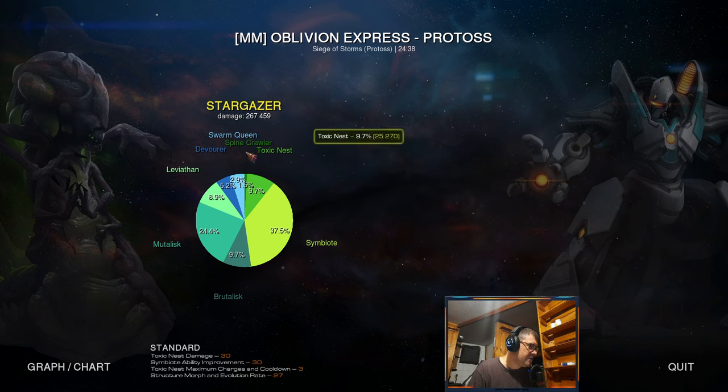I planned to make two queens but I made four which was actually pretty good — maybe that's why brutalisks all survived. Maybe I would have lost one and four queens. Pine crawler — that's damage to the rocks. Toxic nest also really important of course early game, later less important because most things are air. Devourers only 5.2 but they were pretty good for softening enemies especially void rays, and because they have splash — water 8.9 percent, so it was pretty good.